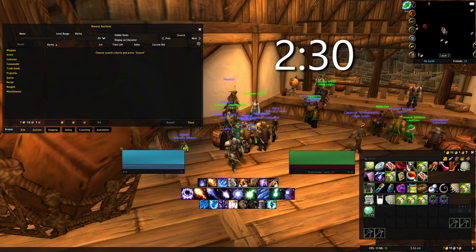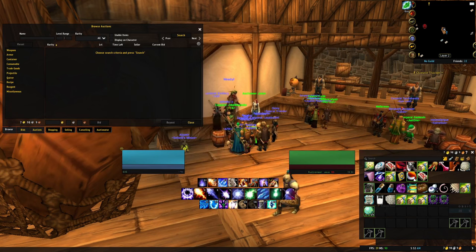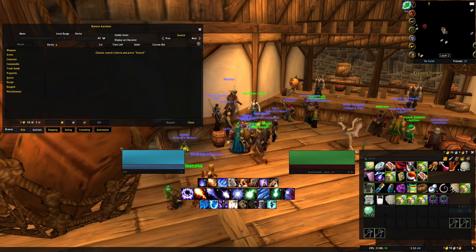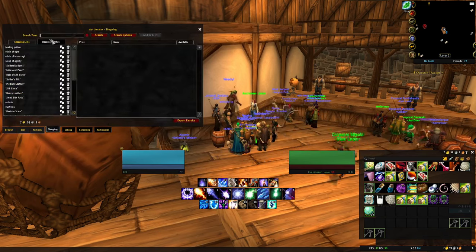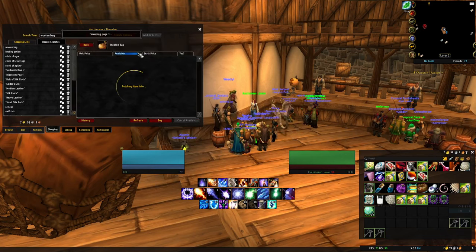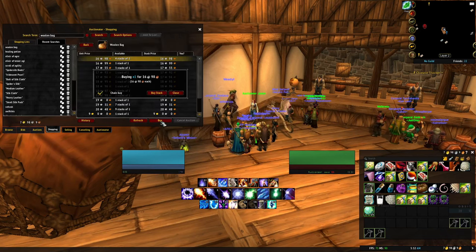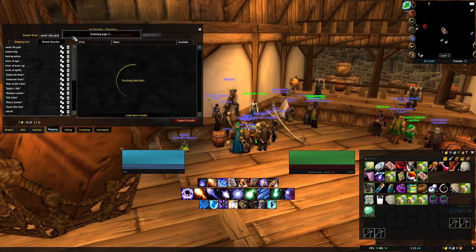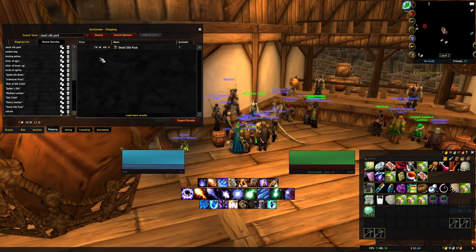If this is an alt and you already have a level 20+ character with a little bit of coin, keep watching. The main thing we want to do is grab bags - specifically woolen bags, at 16 silver a piece, we'll grab four of those. The alternative is the small silk pack, but they are going to be exponentially more expensive.